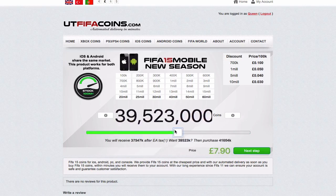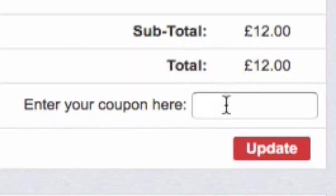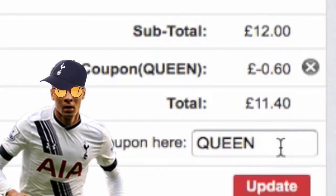Are you guys looking for the cheapest, fastest, most reliable coins on the internet? If so, check out utfifficoins.com. Use my discount code QUEEN at checkout for a cheeky 5% off.